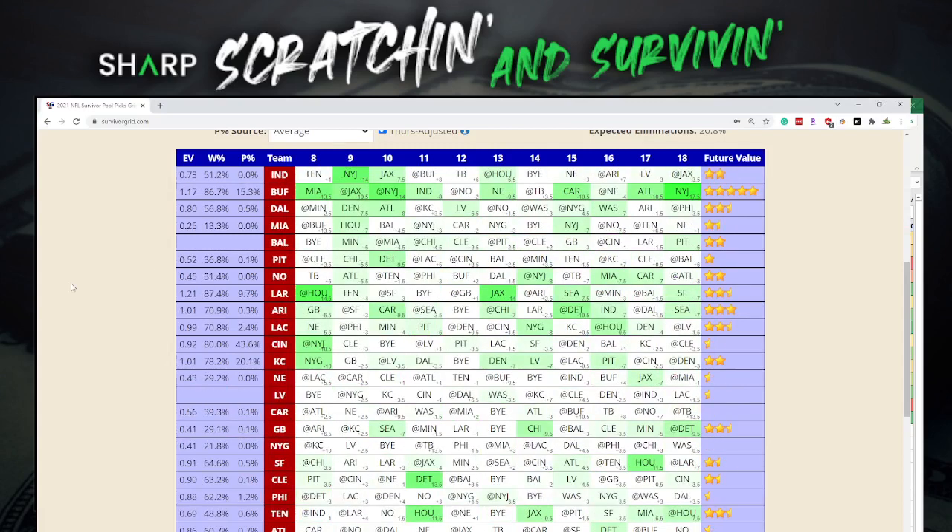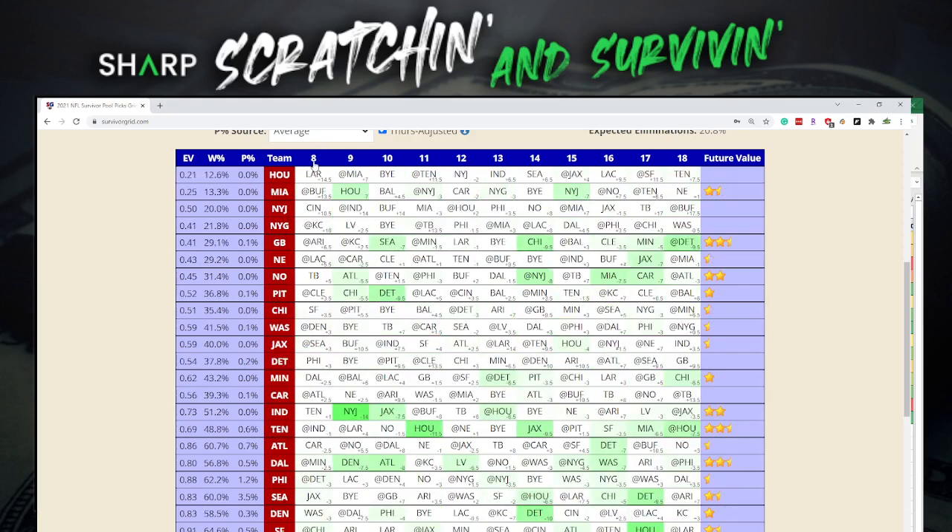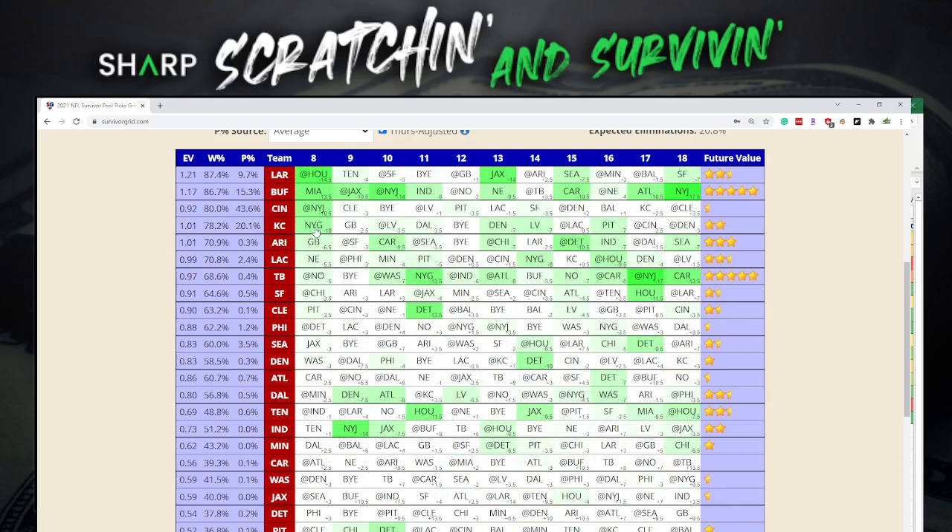Let's just look at next week quickly — you've got Indianapolis against the Jets. Next week probably won't have a whole lot of leverage because everyone will be on Indianapolis or Dallas. It'll be Dallas and Indianapolis dominating next week. That's not going to be a great leverage situation — not nearly as good as what we've got this week with the Rams as a 14.5-point favorite or Kansas City as a 10-point favorite. This is the time we can potentially pick up ground on the field.